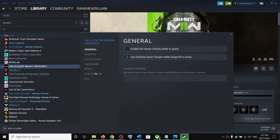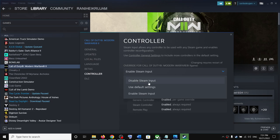If you're still facing the problem, you can also try disabling Steam input. First try enabling Steam input — that should fix the problem. If that doesn't work, select 'Disable Steam Input' and check which one works for you.